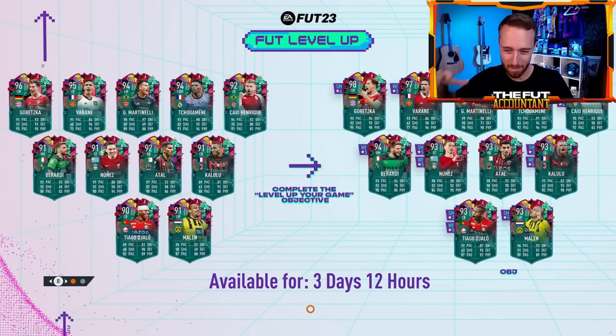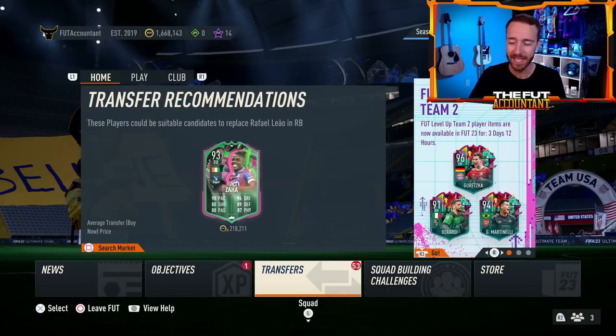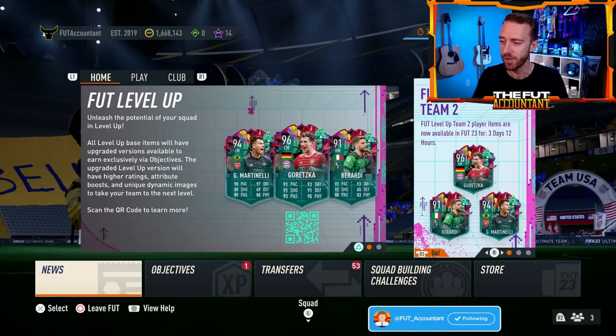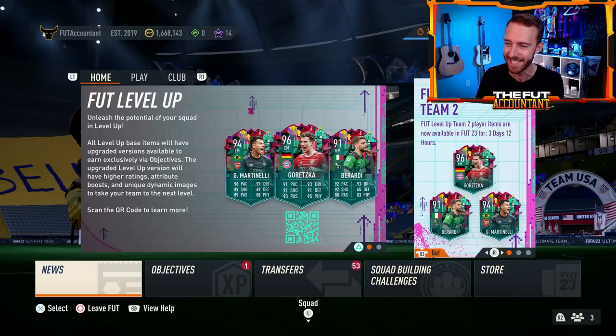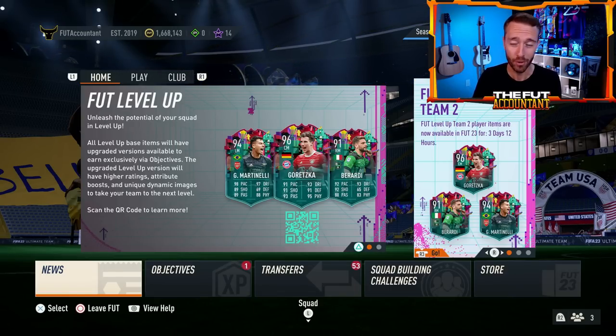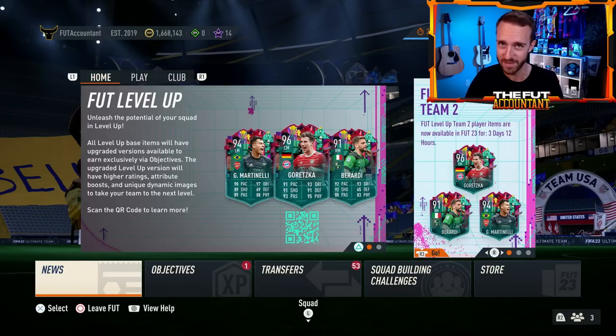Hey guys, it's Nate aka The Foot Accountant and welcome back to the channel. It is the tail end of FIFA 23 and we're starting to see the content get a bit dry, and our willingness to grind the game day in and day out is starting to dwindle. But a staple of end game content every single year on FIFA is hopefully coming next, and I think it might be the only thing that can save FIFA 23 Ultimate Team right now. So we're going to talk about that pink card promo in today's video.